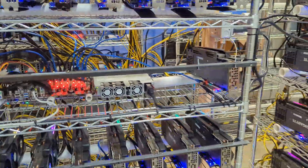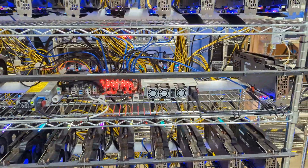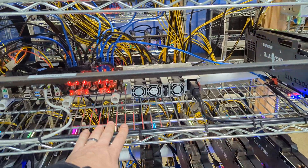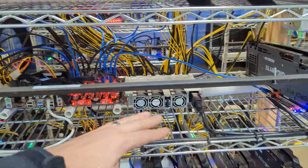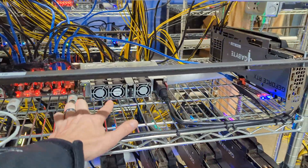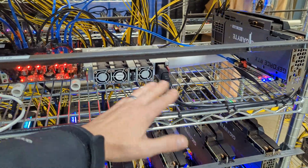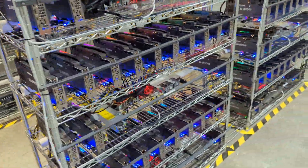But again, that spike only happens for non-LHR cards. For LHR cards, the spike does not happen — it runs just fine, staying right around 240 watts all the time. This 2400-watt PSU basically never trips running nine LHR cards — week after week it just keeps running fine.